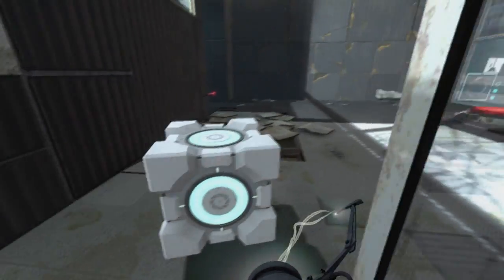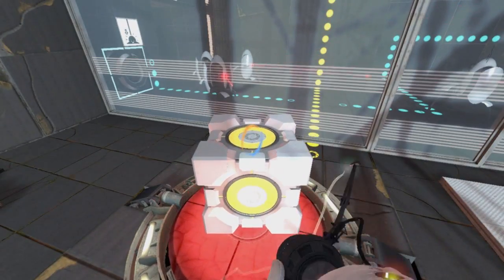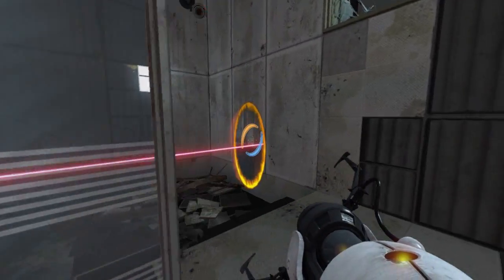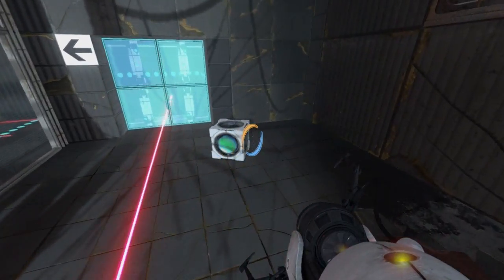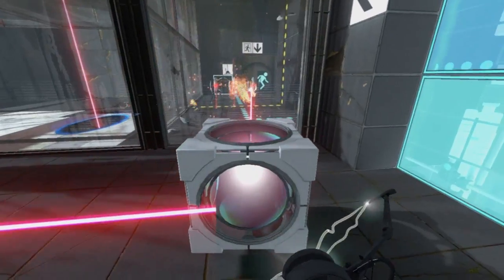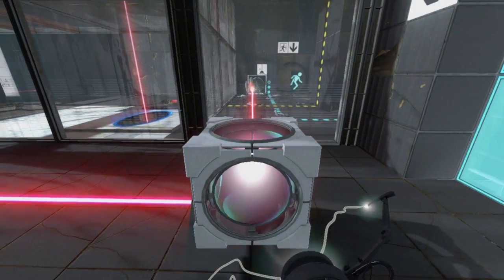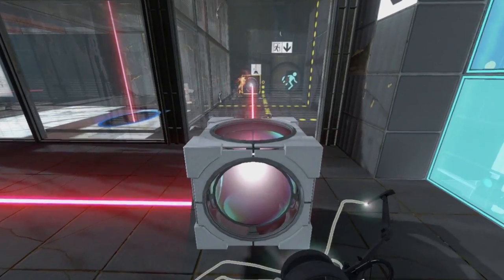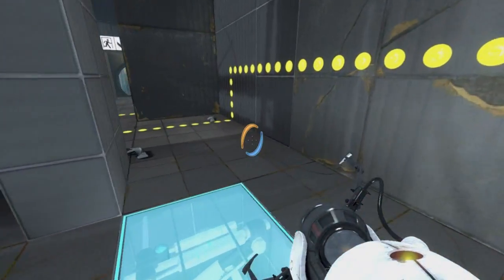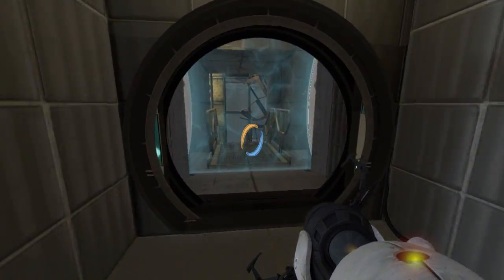Now we can use the cube, come back, place it on this button, and then keep the thermal discouragement beam active and firing through our portal here. Then we can use the optical redirector and clear this room of turrets.